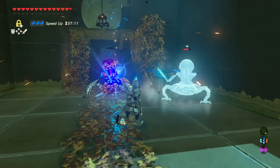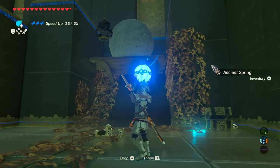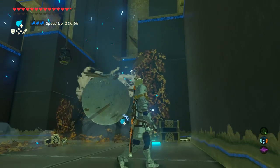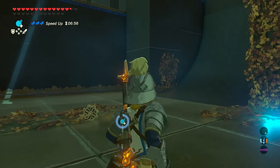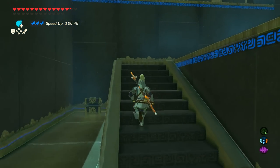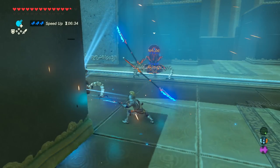There are a couple of Guardian Scouts to take care of — easy. Take a bomb and throw it right at that platform, which sends the giant boulder down opening up the doorway in front of you. Grab the chest on your way up. In the next room you'll find two more Guardian Scouts.